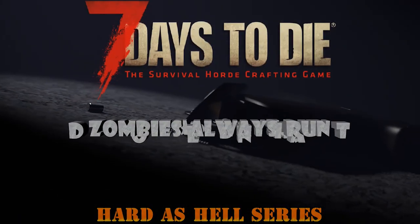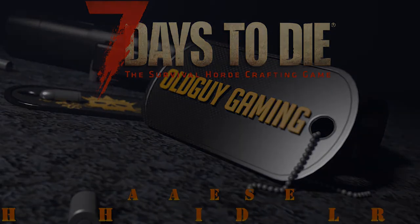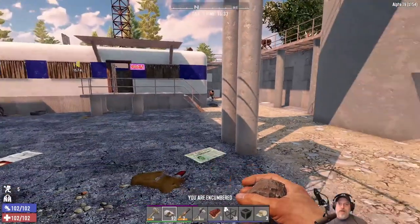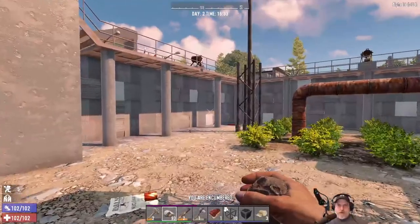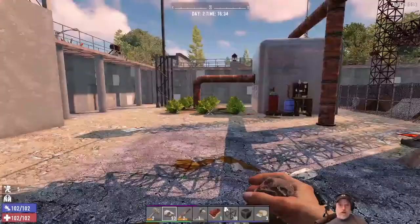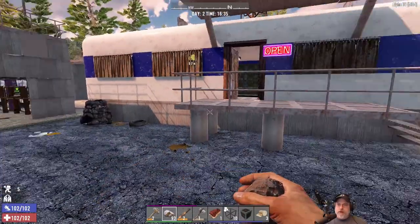Welcome back everybody to Seven Days to Die on Alpha 19. I'm an Old Guy Gaming, and this is the insane series where we play on insane difficulties — zombies are all set to nightmare speed. We are going to find ourselves a place to live today. That's what we're going to do here in episode four.